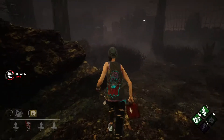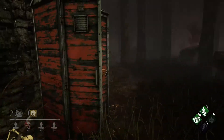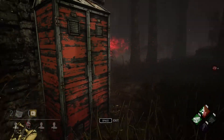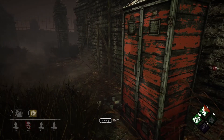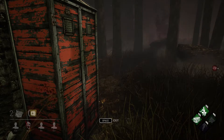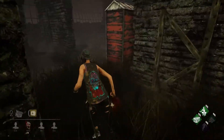The Oni is heading towards me again and we've now done half of the gen. I used Quick and Quiet to hop into the locker and try to juke him — I didn't feel like running all the way to the building again since he has his power up and could one-hit down me. He looked towards the locker but didn't check it. Once he left the area I exited the locker quietly and went back on the gen and completed it while the Oni must have found one of my other teammates.